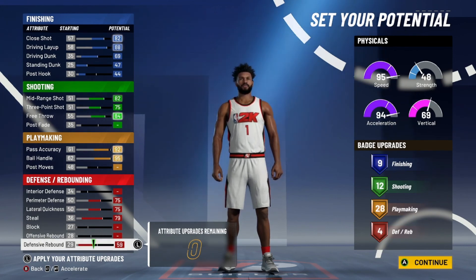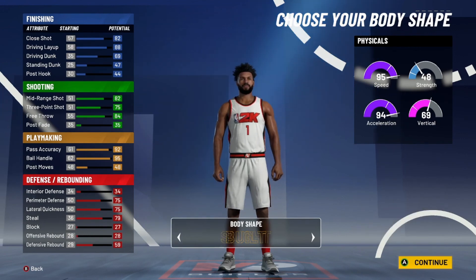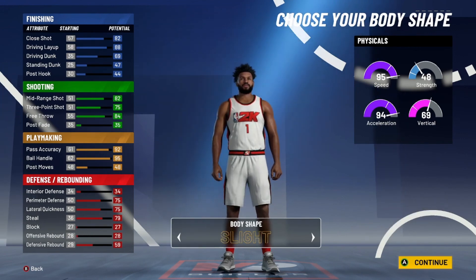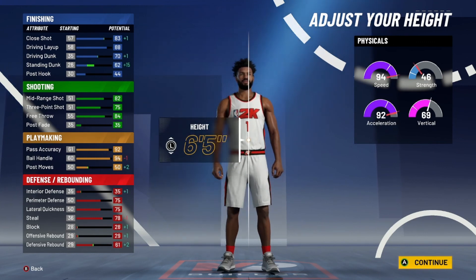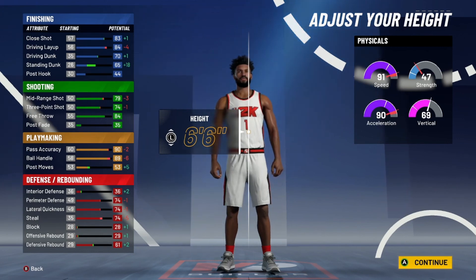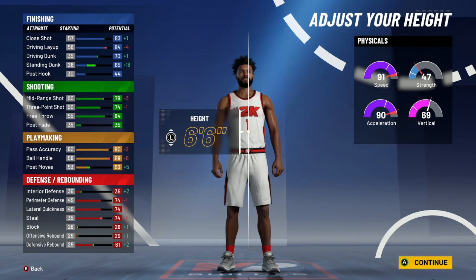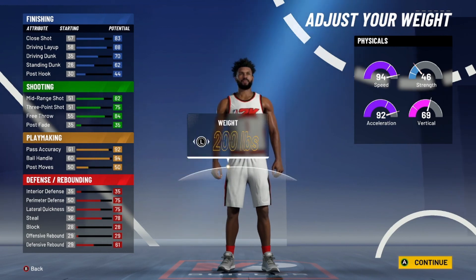It's your choice. For height, I'll make my guy six-five. Could go six-six but that hits the three-pointer rating — I feel like one point is still enough to matter. Six-five is where I'd put it and you still have 94 speed with all your stats looking insanely good.